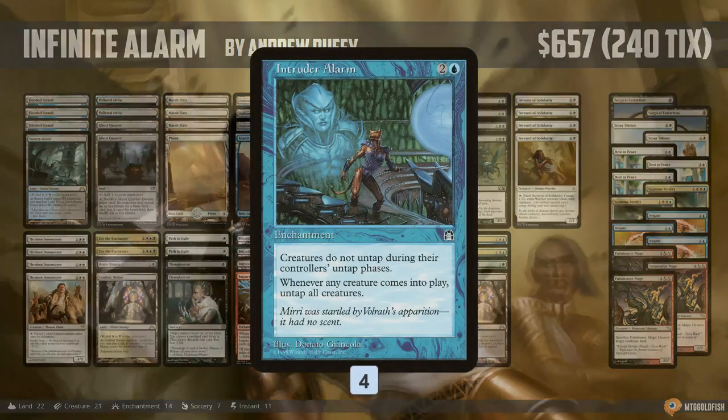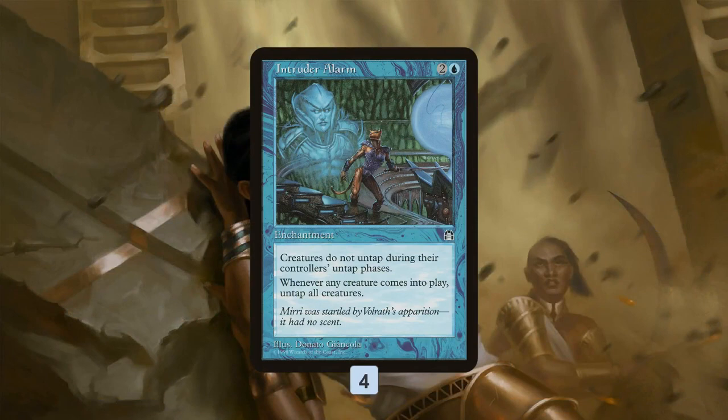Infinite Alarm is built around Intruder Alarm, a really powerful enchantment with a lot of combo potential for Modern. For three mana you get an enchantment that makes it so creatures don't untap during their controller's untap phase; however, whenever a creature comes into play, you get to untap all creatures.